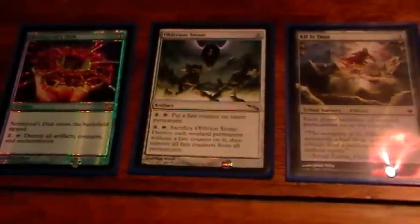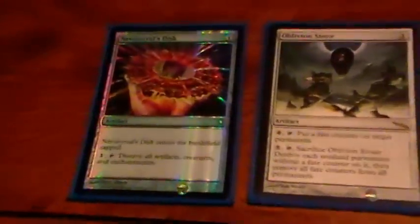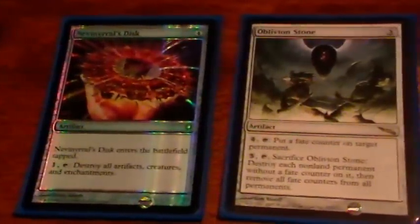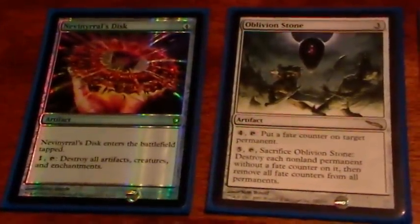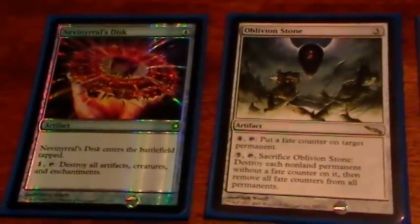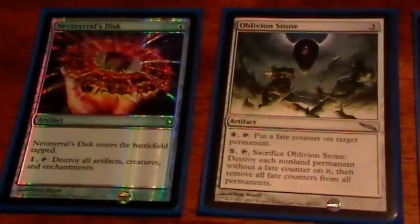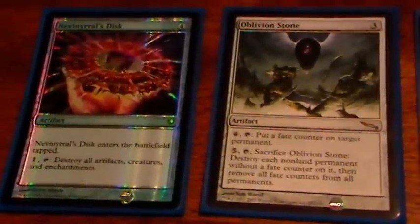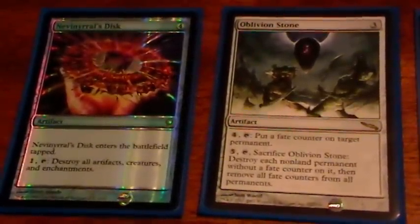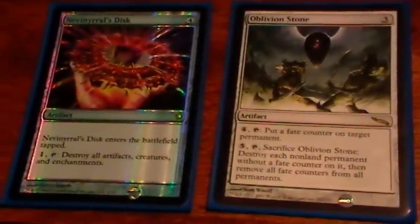Now we've got some more sweeper effects. These ones actually destroy more than creatures. Any black deck needs to be able to run Nevinyrral's Disc and Oblivion Stone, because these destroy artifacts and enchantments, and black doesn't have many ways to do that. I usually hear people complain that that's black's downfall, that it can't destroy those things. But it's not a big deal, because you have access to these cards and a ton of ways to tutor for them, so I've never really had trouble dealing with artifacts when I need to.